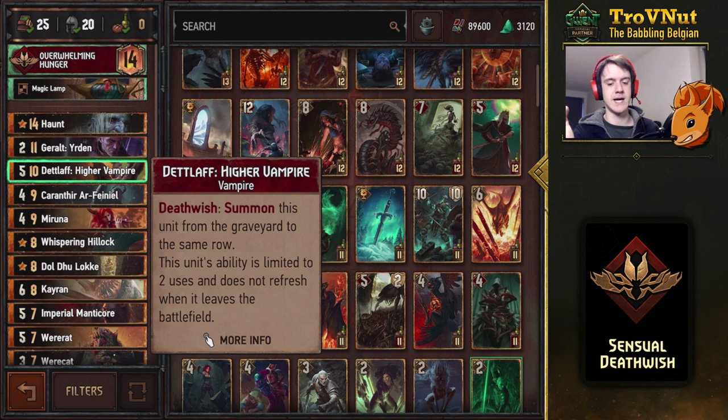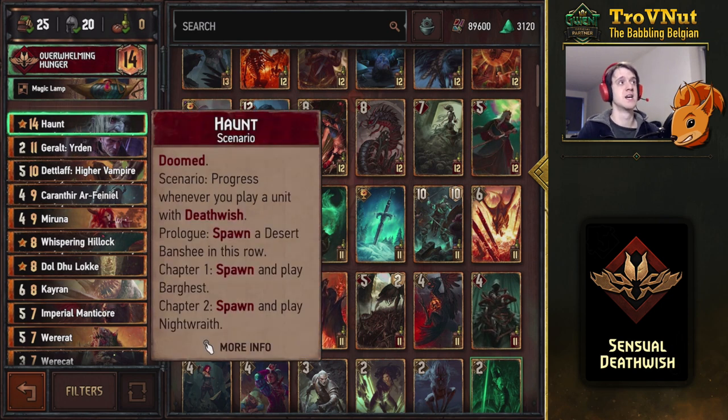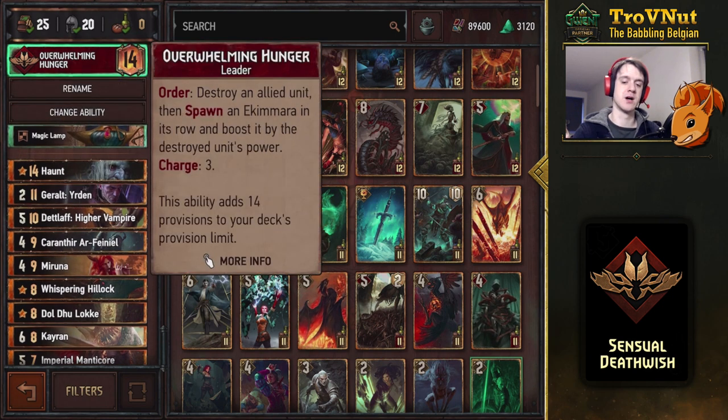Deathlove has a Deathwish ability that lets you destroy him and he immediately gets summoned back to the same row — you can do that two times, so you can use him to get 15 points. Also a very good way to end off a short third round if you need to. We also use Geralt Urdan to reset an entire row, which is very handy in this meta. In a Deathwish deck I don't think you can go without the monsters scenario — Haunt. Whenever you play a Deathwish unit it progresses: first you spawn a Desert Banshee that consumes something and boosts itself by one each time, then you spawn and play a Bargast as two consumes if you have dominance, and the final play is the Night Raid again. We also have the Magic Lamp for another unit to consume, and Overwhelming Hunger gives three charges to destroy a unit and spawn an Akimara on the same row, boosted by the power of the unit destroyed.